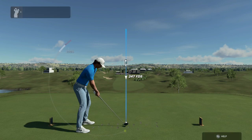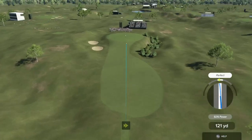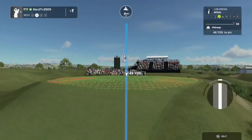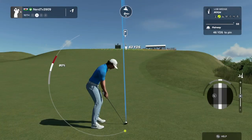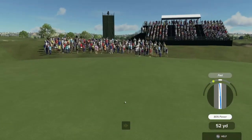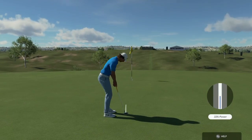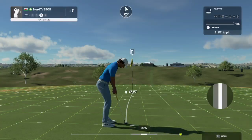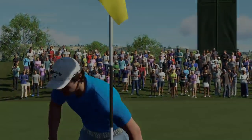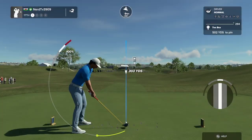Let's see what happens here on the sixteenth. Great swing. Yeah, that'll work. Here's a look for birdie. Looking really good. And that one drops from way out — we're looking at birdie for that one.